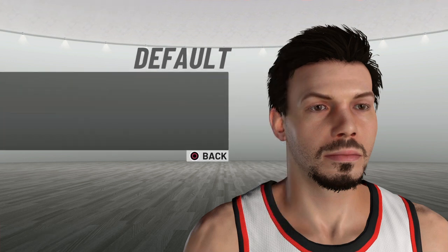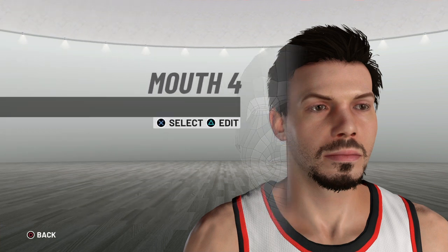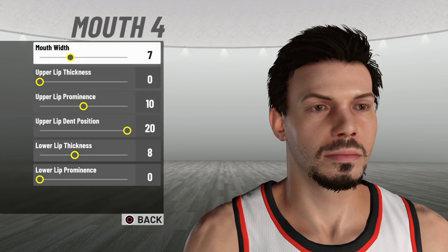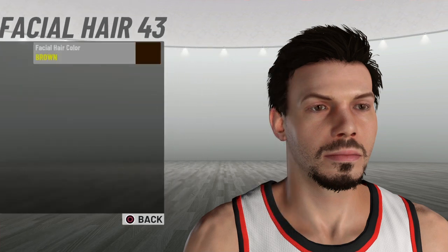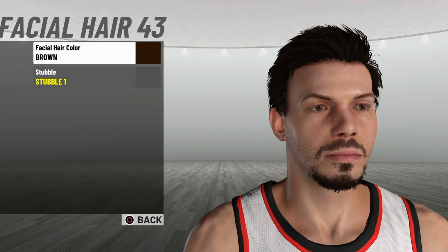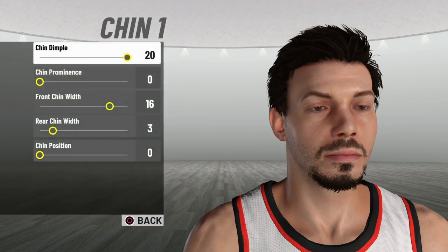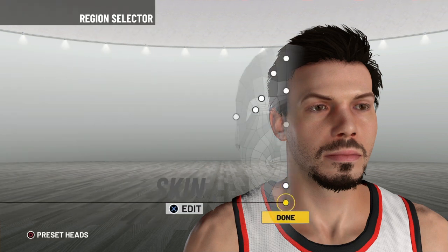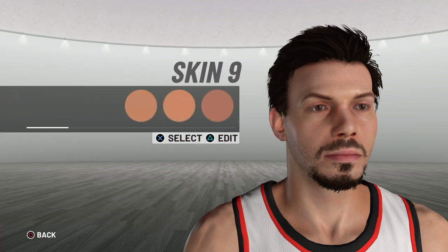His cheeks are default with 13 and 20. His mouth is a 4 with 7, 0, 10, 20, 8, and 0. His facial hair is 43 with a stubble of 1 — hair color is brown. His chin is chin 1, 20, 0, 16, 3, and 0. His skin is 9 with no blemishes, freckles, or pockmarks.